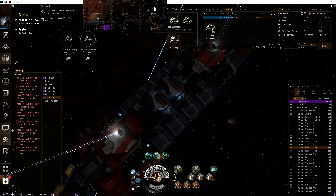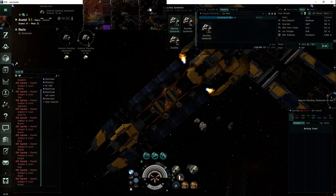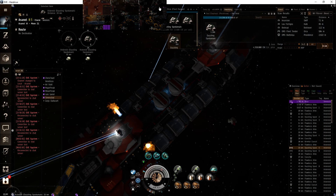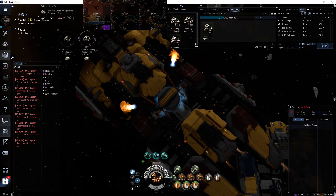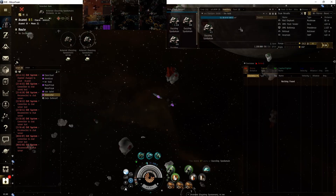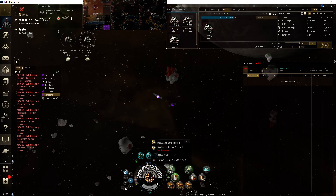As you can see, it's just nice and easy for the Mackinaw. The Retriever is about 20% less than the Mackinaw. The Hulk is at around 13 to 13 to 10 and of course the Hulk is just outpacing them like crazy. I'll finish the video when this sucker is full and do the math for you guys.